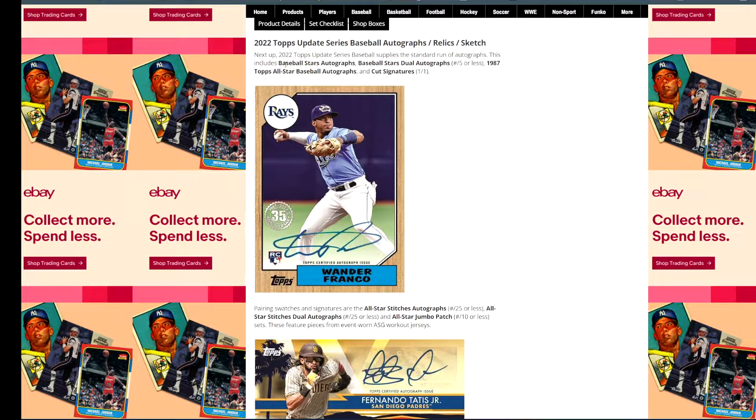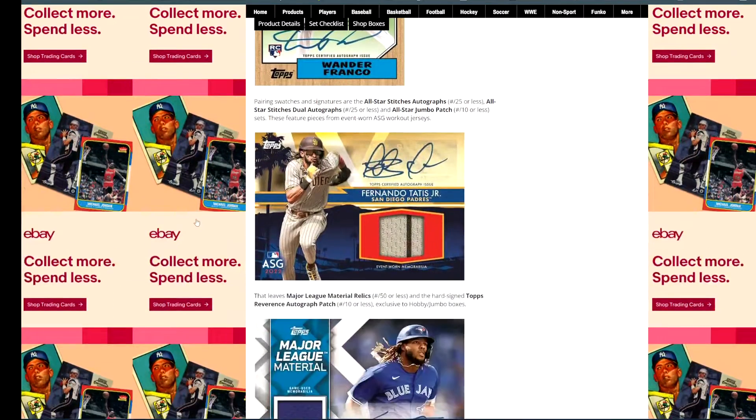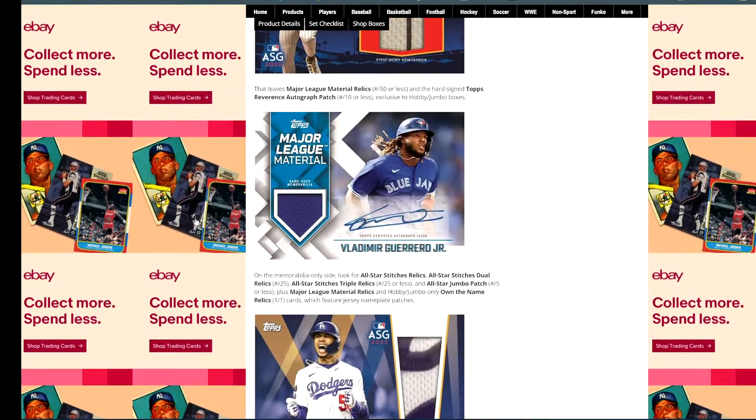The typical autos — you're going to get the Baseball Star autos, you can get them as a dual auto, and then the '87 autograph as you see here. And then obviously there are cut signatures, one-of-ones — those are so rare.